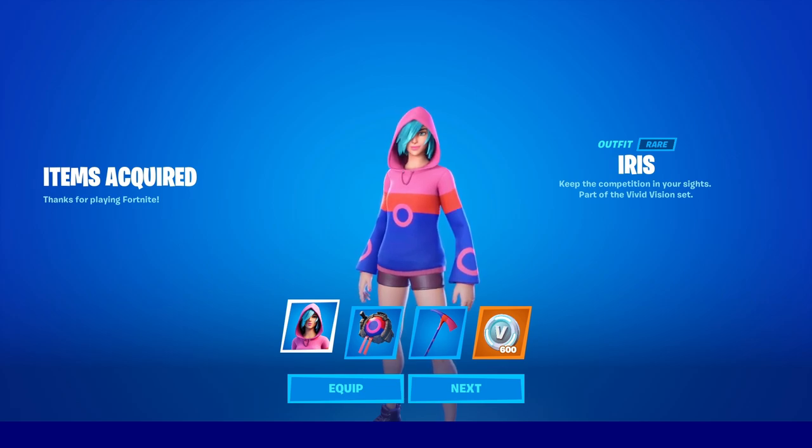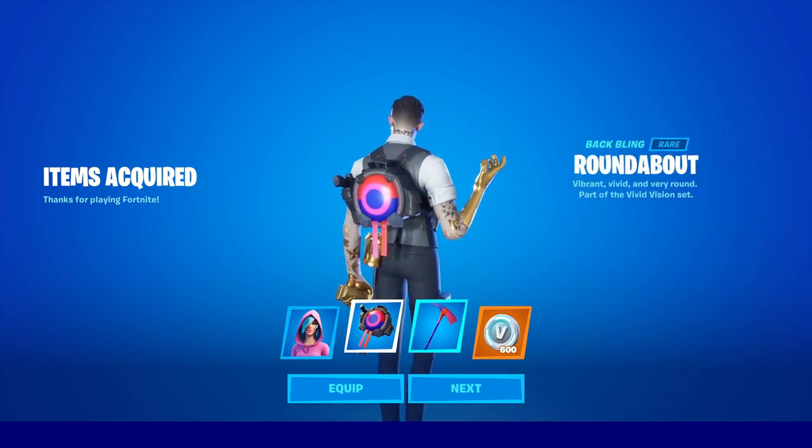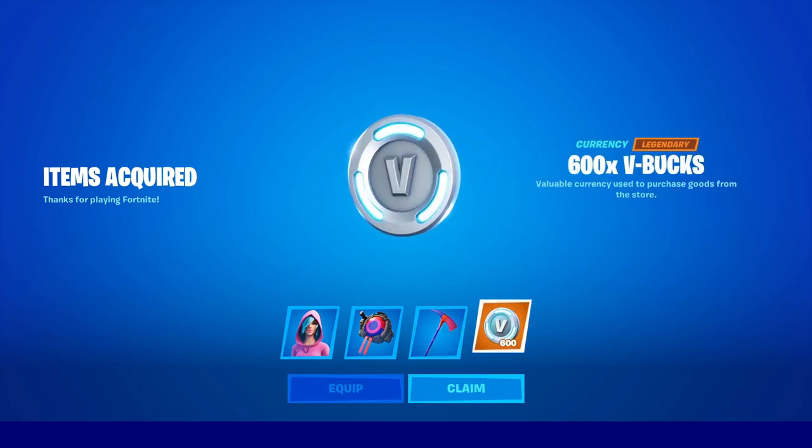And boom, there we have it, guys. The Iris skin. She is a rare outfit with an additional style, like I said. There's the back bling. It says vibrant, vivid, and very round. Part of the Vivid Vision set. Pop Axe — add a nice pop of color. Looks pretty sweet. And of course, V-Bucks.